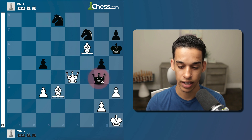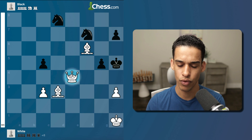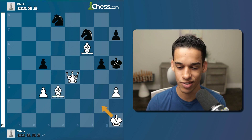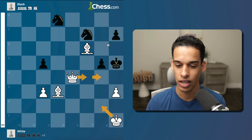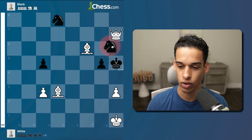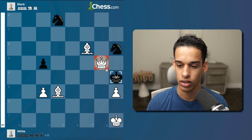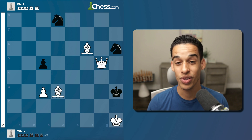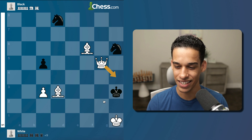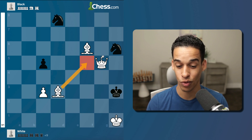Let me activate the engine — queen e4, exactly what we calculated. King h5, then there are actually three ways to deliver mate in four: king g2, queen g4, and queen h7. Let me take a look at the one I saw first — queen g6, king h4 check — and then I realized my move doesn't work. There are three different ways to deliver checkmate here.